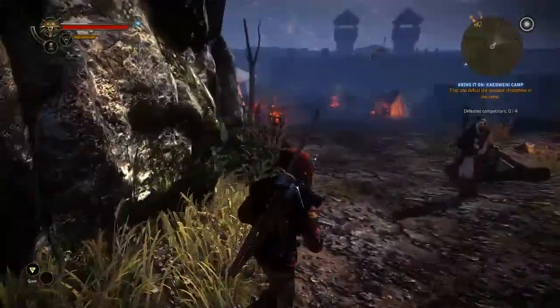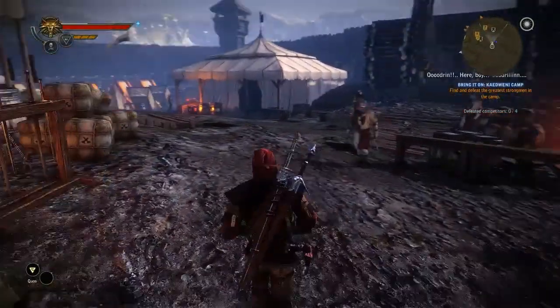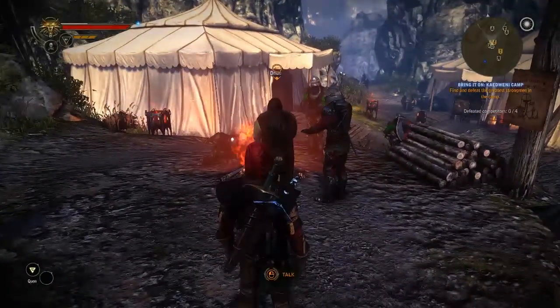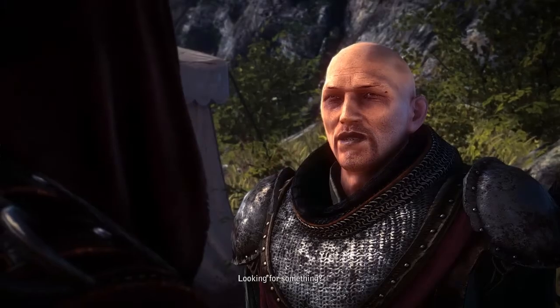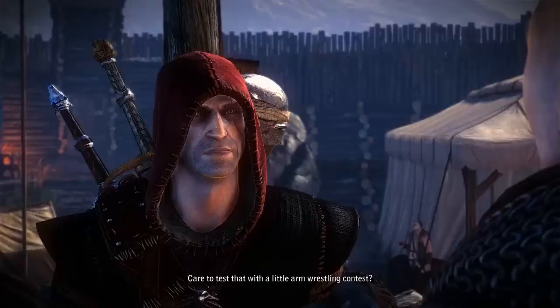If your cursor is not within the stamina bar, the bar will move to the left side of the screen, and once it fully hits the left side you will lose the match — and with it your money, or at least the money that you bet. I'll talk through a match so you can see what I mean if you didn't quite follow.